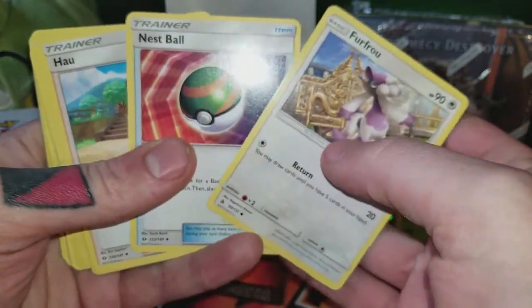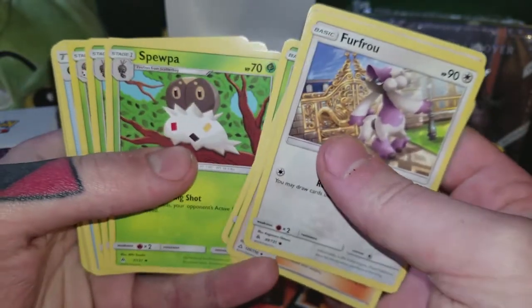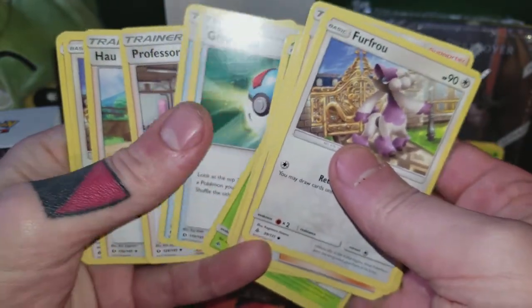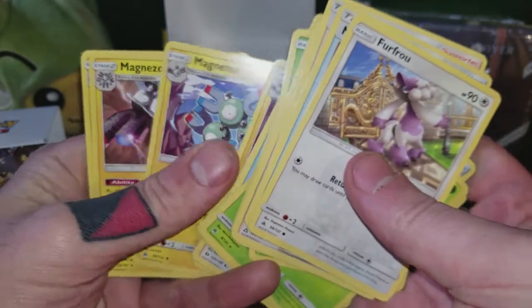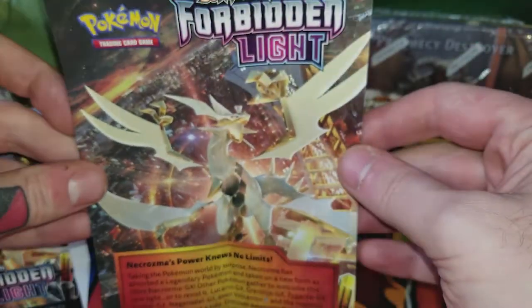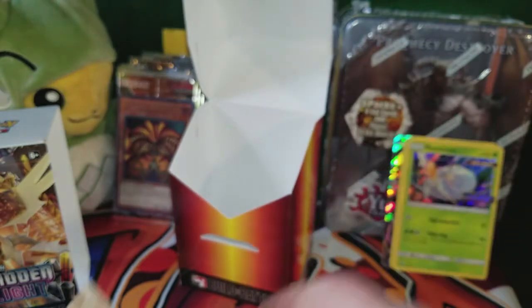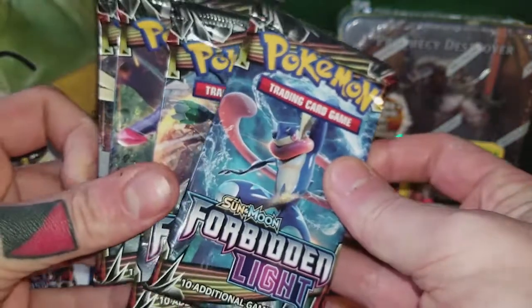And then it comes with a Furfrou, Nest Ball, a Howl, Looker, Scatterbug times three, Spewpa, a Pheromosa — two of them — Great Ball, Timer Ball, Timer Ball, Professor Kukui, another Howl, Furfrou, Magnemite, Magneton, Magneton, Magnezone, and another Magnezone. Pretty awesome. And then it comes with four packs. Got some deck building tips.